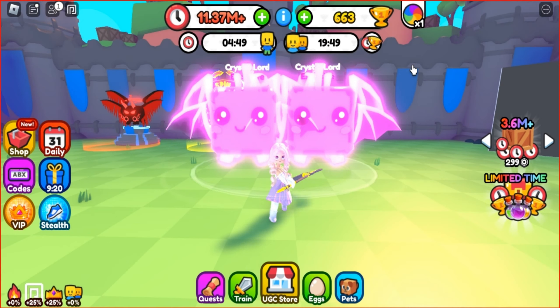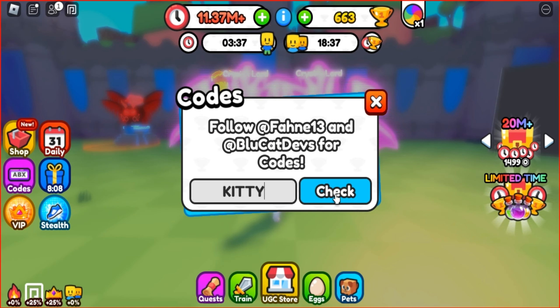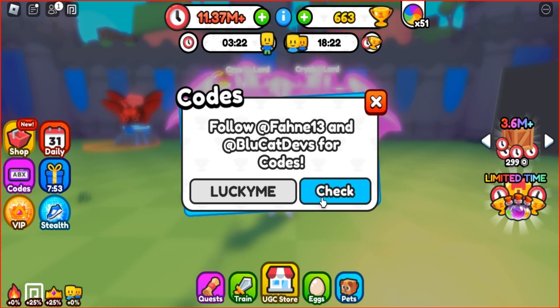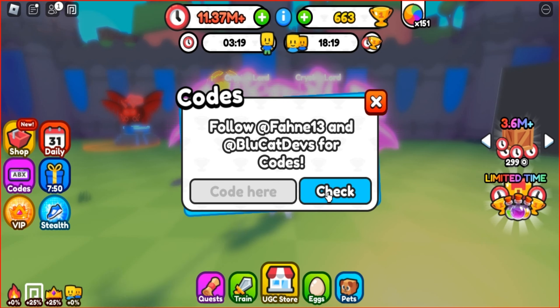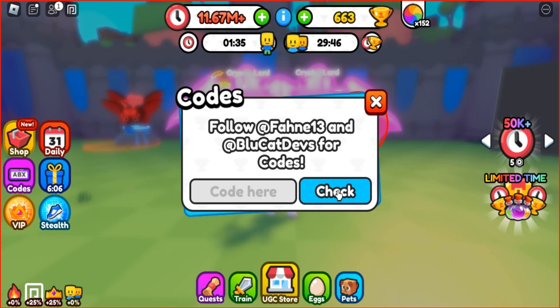Don't forget to spin the wheel every 5 minutes for extra rewards and exclusive pets. To save time, let's use these codes to get 300,000 points and 150 spins. I will leave the link below in the description if you are interested.